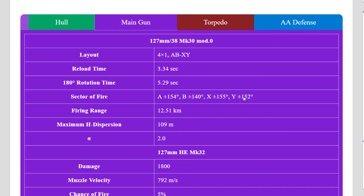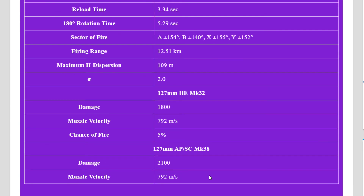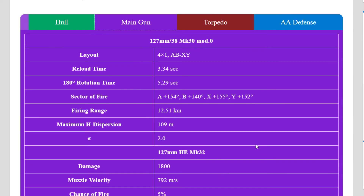What about the gun layout? It's basically the same rate of fire as Benson — 180-degree rotation at 5.29 seconds. The biggest difference you can see is the fire chance at 5%, and the muzzle velocity — shell speed is 792 meters per second for those 127mm guns. But seriously, the biggest difference is that you can swap your speed boost for a radar.